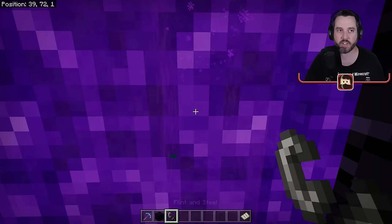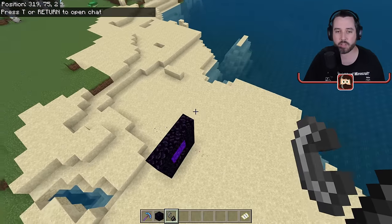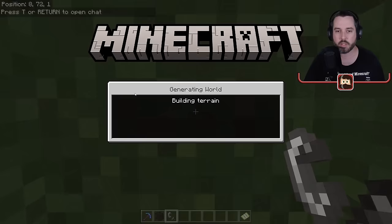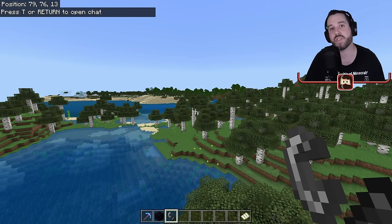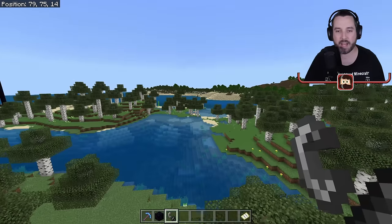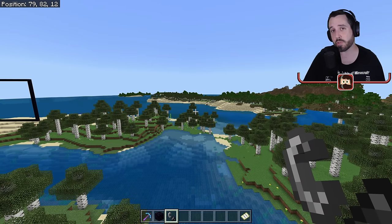We have a portal at x=10, z=1 and one at x=40, z=1. Going through the portal at 40 and 1 brings me out at the sandy beach area. Going through the other portal takes me back to the original spot. I've now linked two areas that are close to each other in the nether, saving time by just popping in and out of portals instead of walking.